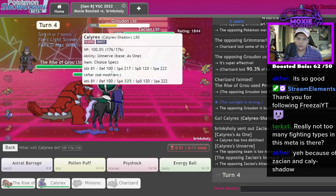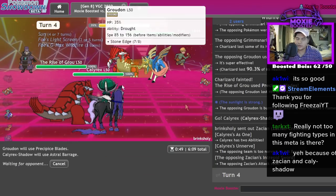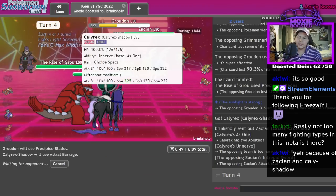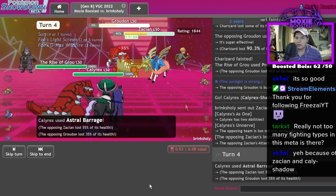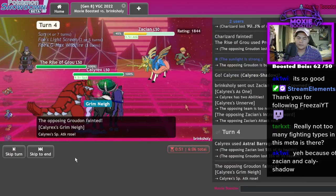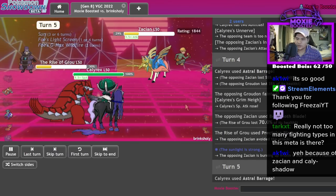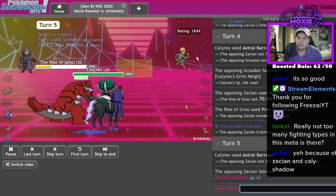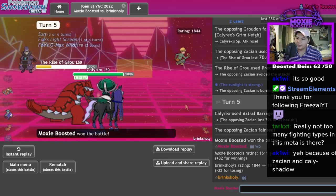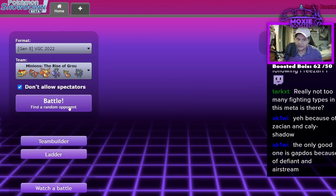I go for Heat Crash on you — it's probably AV Groudon, so maybe I actually just P-Blades and Astral Barrage. They still take wildfire damage, so it's like whatever. Yeah, we're good — Hecrash, Astral Barrage, GG! This is an 1844 player. Maybe if I get another 1844 player we can hit top 500.